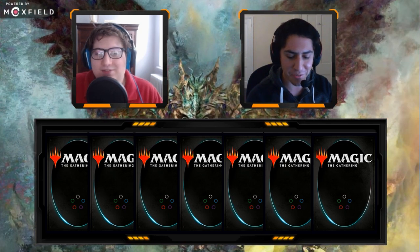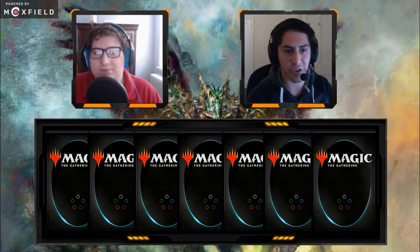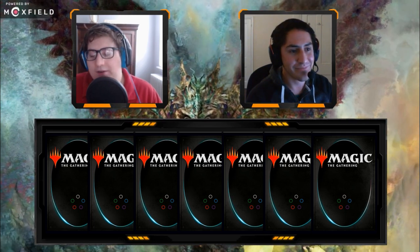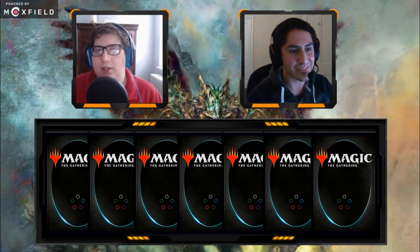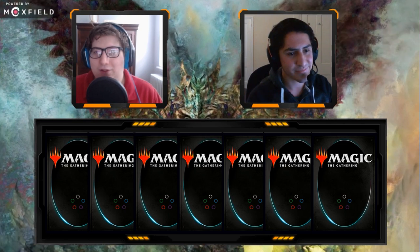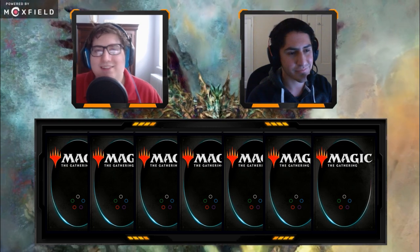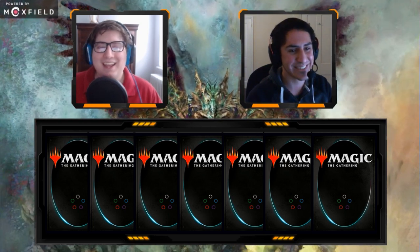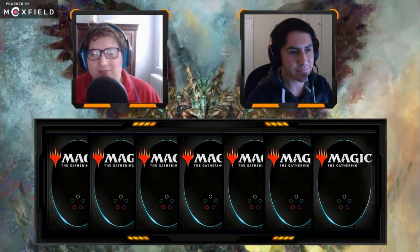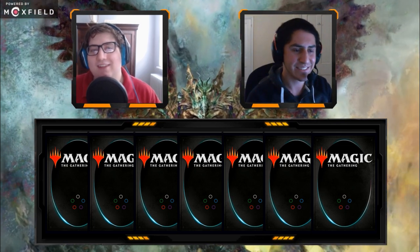When I mulligan I remind myself that a hand of lands, mana crypts, and then either Mystic Remora or Rhystic Study is better than most sevens. I remember watching Rebel play her Sisay deck — she mulled to like three or four and it was fine because if she gets a Mana Vault, a Sol Ring, and a land, that's a turn-three win. This deck obviously isn't like that, but every deck mulligans differently.